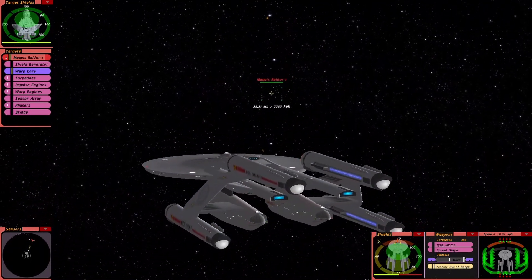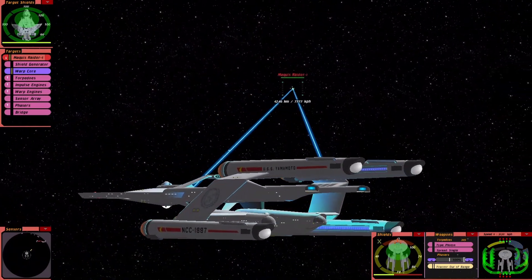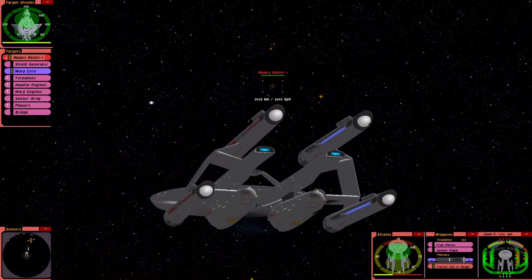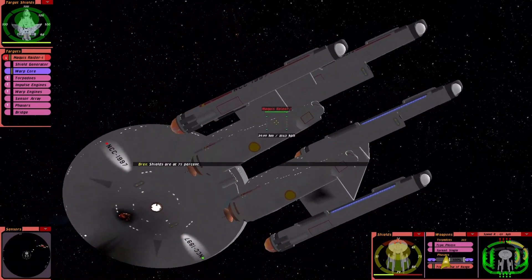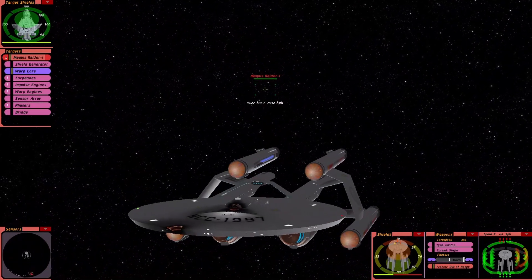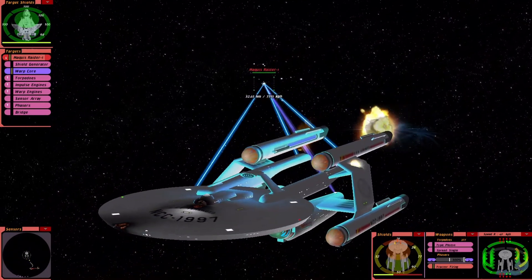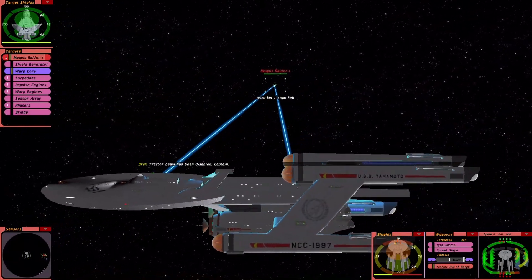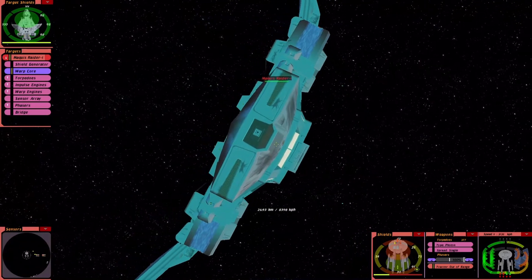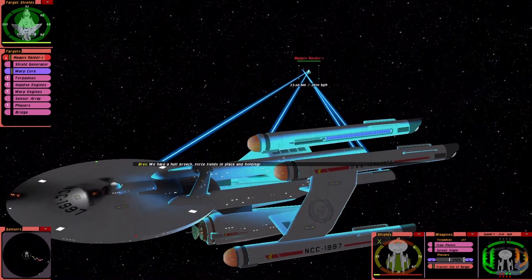We got a target lock, so surely that should hit — no. I really didn't envisage this happening; I thought this would be fairly balanced. We're not even getting through their shielding, it's crazy. We had a dead target lock and it's not even connecting. We all know what that means — we have a hull breach, force fields in close and hold them.